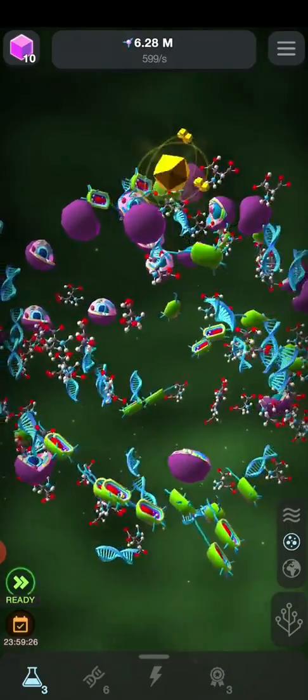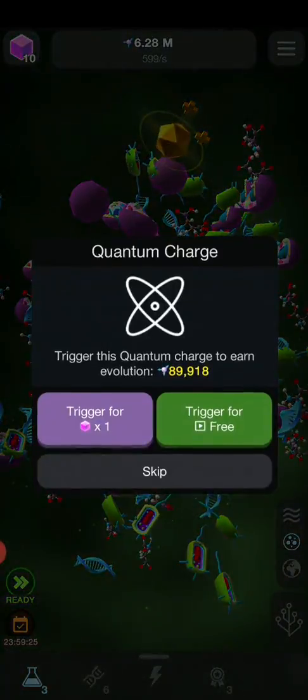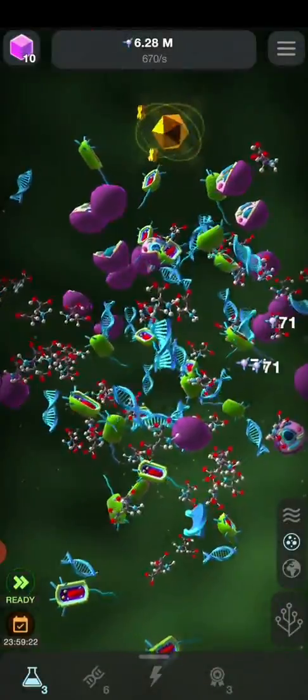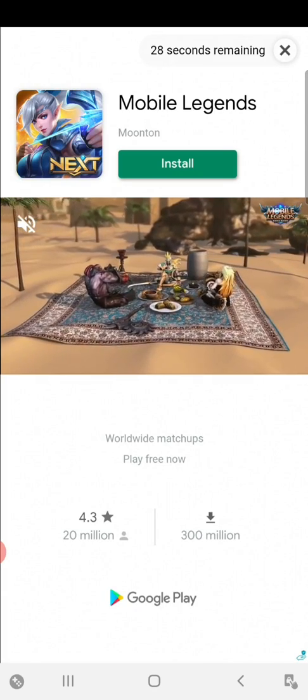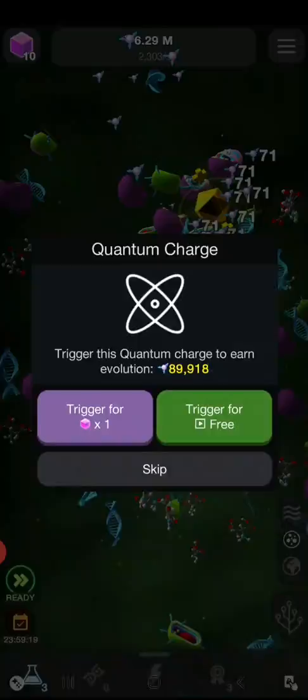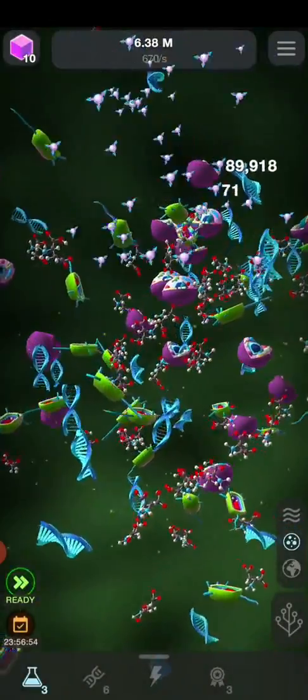So let's see our microscopic world. Wow, looks like there's a lot of DNA cells and genes for us. Oops, I triggered that by accident — let's just close this because it's not necessary.